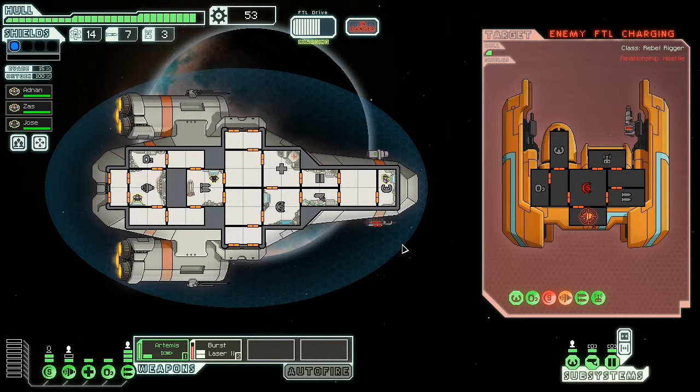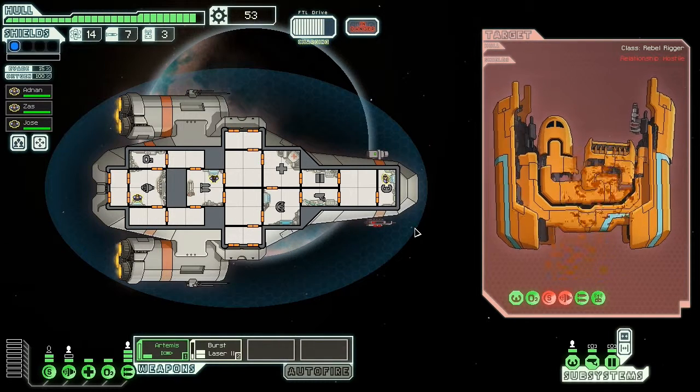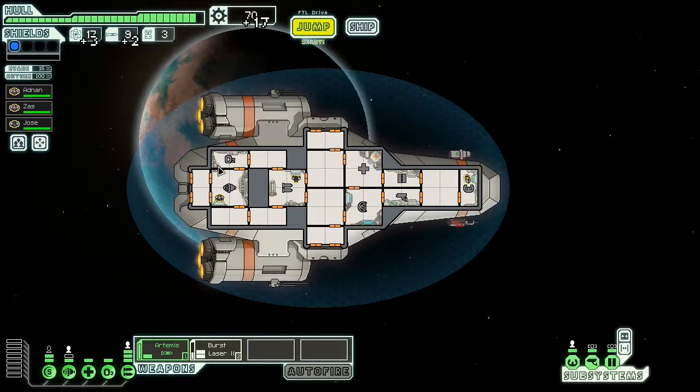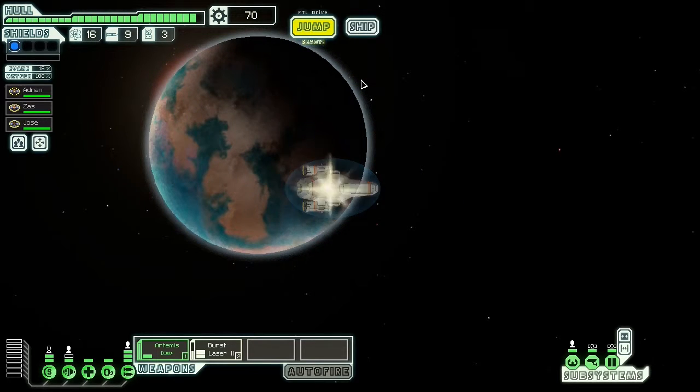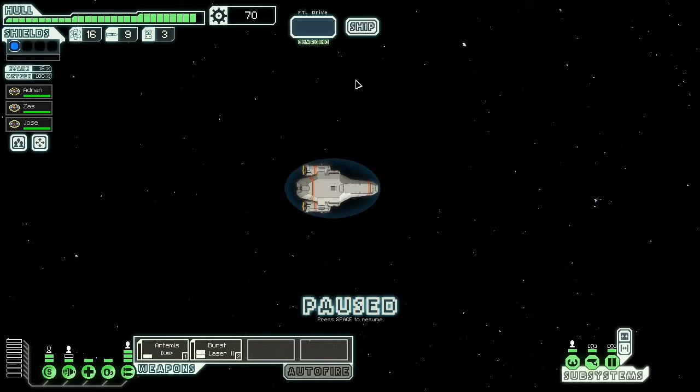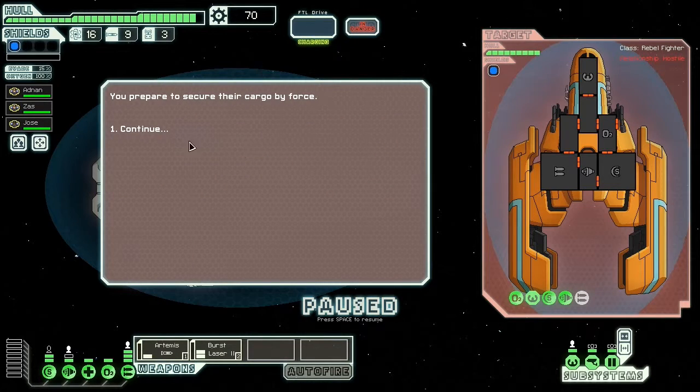I still have the Kestrel ship with three humans. I think playing through this with one ship — well at that point I really didn't have another ship anyway. Now I was thinking about where to jump and decided the upper one. It's quite a hassle to think about where you jump.